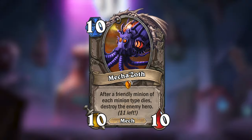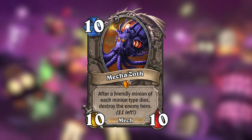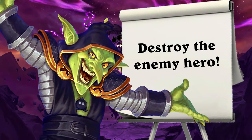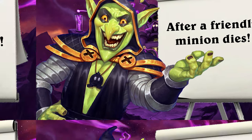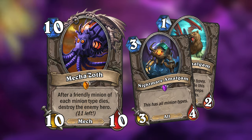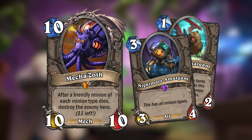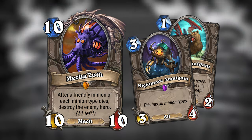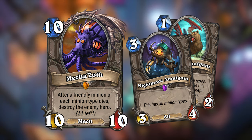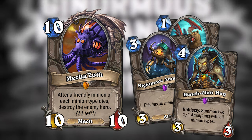Next up we got another of Dr. Boom's new doomsday machines, the neutral legendary Mechathsoth. Mechathsoth is a 10-mana 10/10 mech with the ability to finish the game. Mechathsoth will destroy the enemy hero after a friendly minion dies of each minion type. You gotta get your hands on a lot of Amalgams — minions with the all minion type will count as any one of the types you're missing for this requirement, and this effect could trigger entirely from 11 Amalgams dying. This effect might not be easy to complete now, but in two episodes time the cards from Rise of Shadows would re-release to standard, which includes Hench Clan Hack. And maybe with these two cards you could trigger Mechathsoth's effect and destroy the enemy hero.